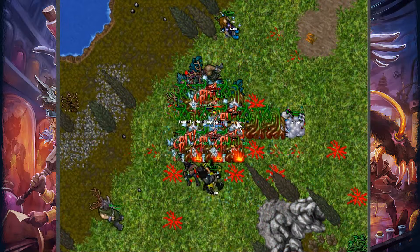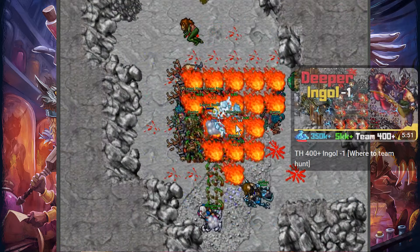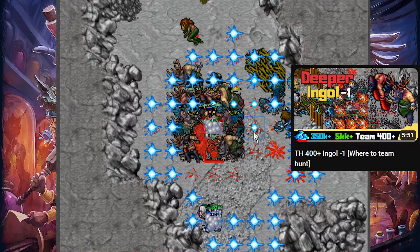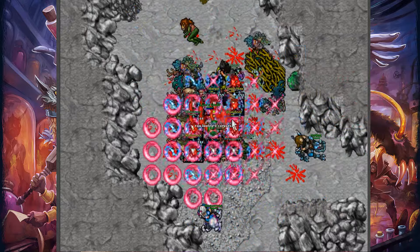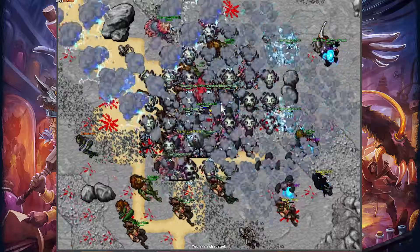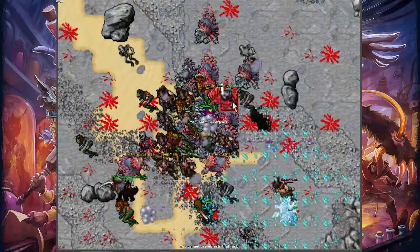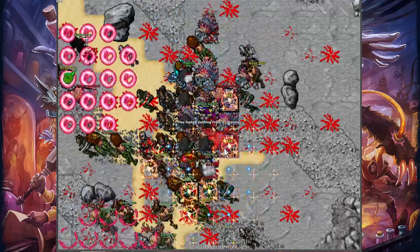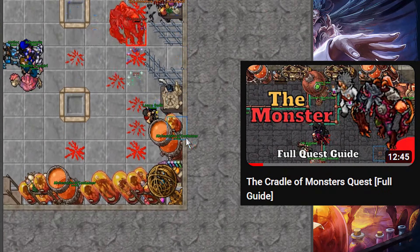Continuing on the questline, the Cradle of Monsters unlocks more floors, which are also huntable and each is different from the previous one. I covered Minus 1 previously, as it is a good starting point to get charms to hunt the surface. The most popular one will be Minus 3, which is one of the top tier spirit spawns. The others are not that great at the making of this video, but by completing the quest you unlock access to a monster — a pretty good boss to farm.